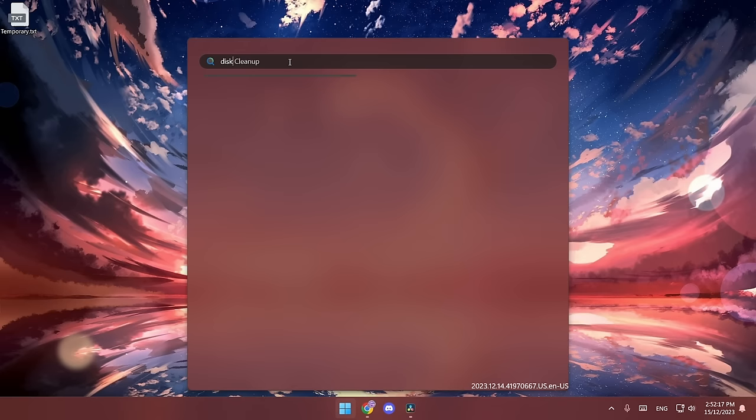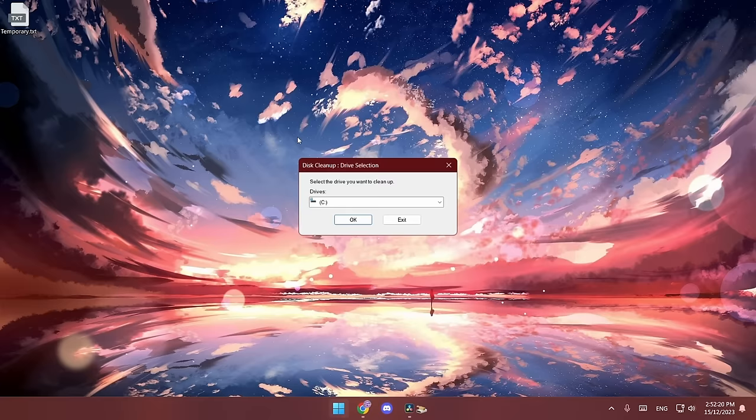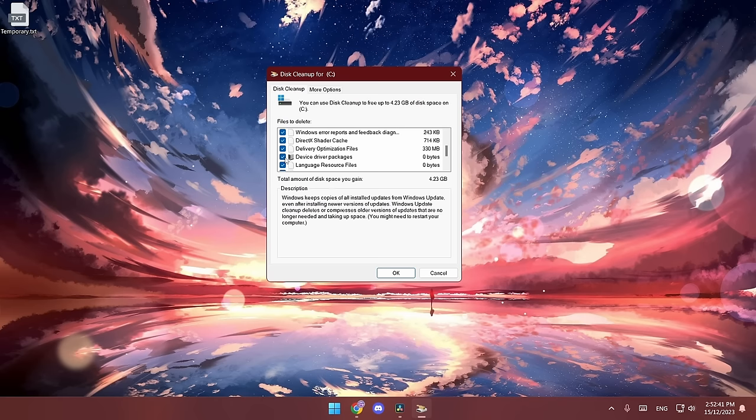You can also delete more temporary files by searching for Disk Cleanup. Select your C drive, click on Cleanup System Files, select your C drive again, click OK, tick all of the boxes, and click OK.